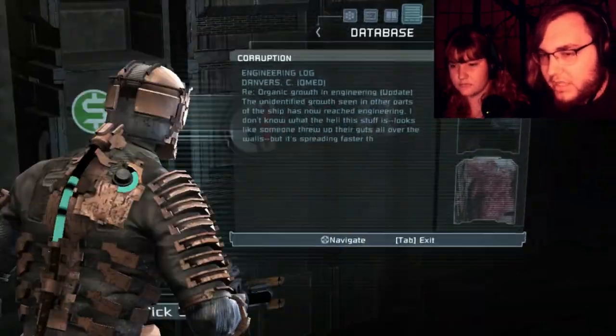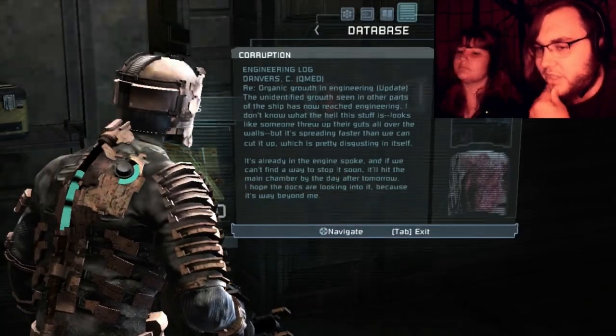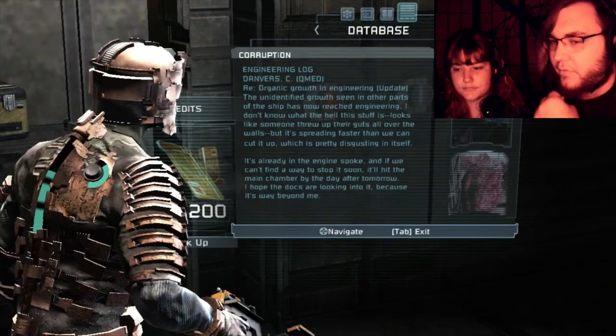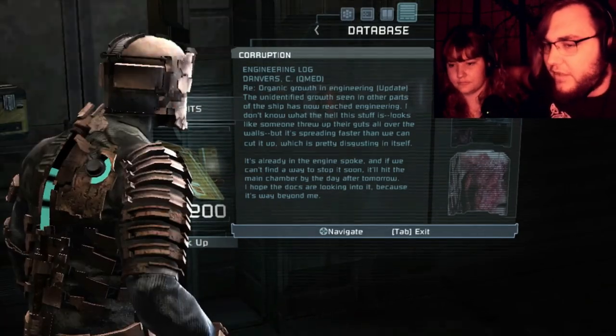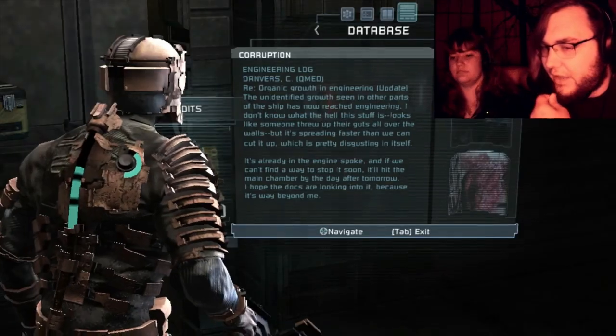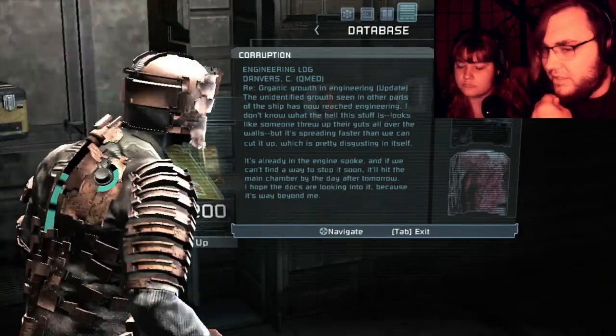Organic growth in the engineering update. Unidentified growth as seen in other parts of the ship has reached engineering. I don't know what the hell this stuff is — it looks like someone threw their guts up over the wall. But it's spreading faster than we can cut it up, which is disgusting. It's up the engine spoke, and if we can't find a way to stop it, it'll hit the main chamber day after tomorrow. I hope the dogs are looking into it because it's way beyond me.